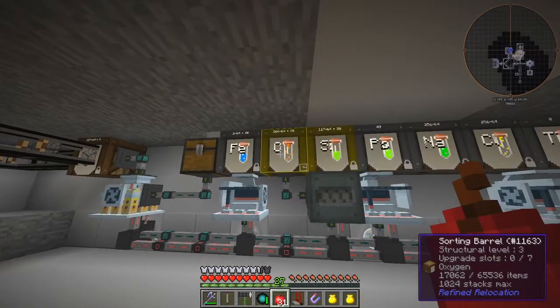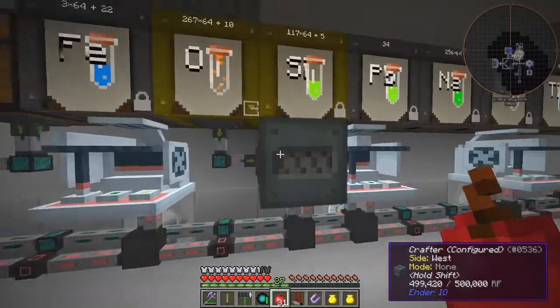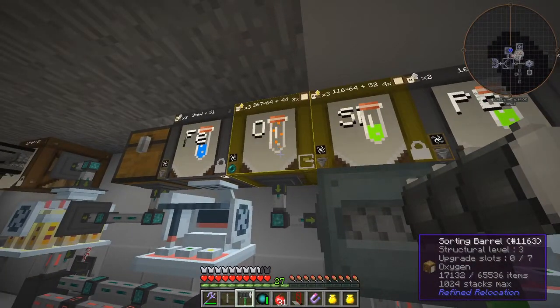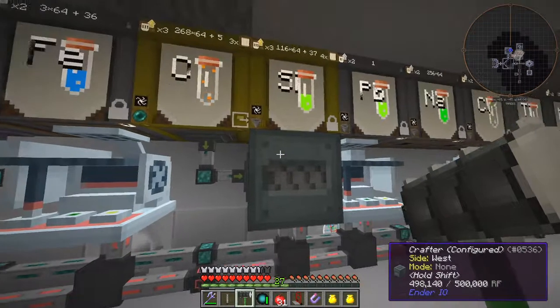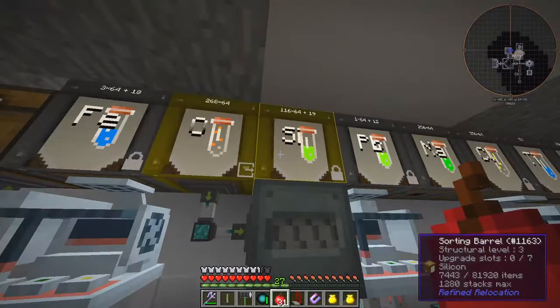I also linked the oxygen here into the oxygen production upstairs from the hydrogen production. If I look at this with the jabber hammer in my hand, you can see I've got a B-Space link in here and that's actually linked to the one up there. So this will be getting plenty of oxygen and silicon from those two barrels.